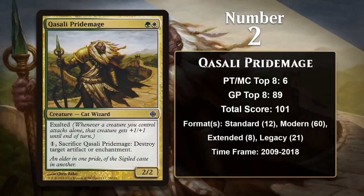At number 2, it is Qasali Pridemage. The Pridemage comes with two pretty powerful effects on an already reasonable creature. Exalted makes it so that if the Pridemage, or any other creature you control, attacks alone, it gets +1/+1 — meaning when attacking, the Pridemage can effectively be a 3/3. The hate part on this bear comes from its ability to sacrifice itself to blow up artifacts or enchantments. One of the great things about this card is it lets you play graveyard hate in your main deck while still being fairly effective against people who have zero targets, and generally it has been played in aggressive decks as a result.